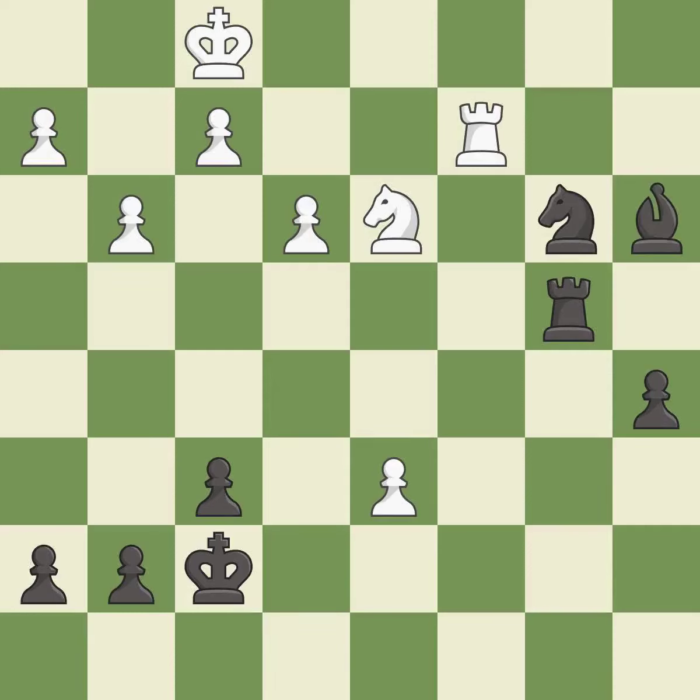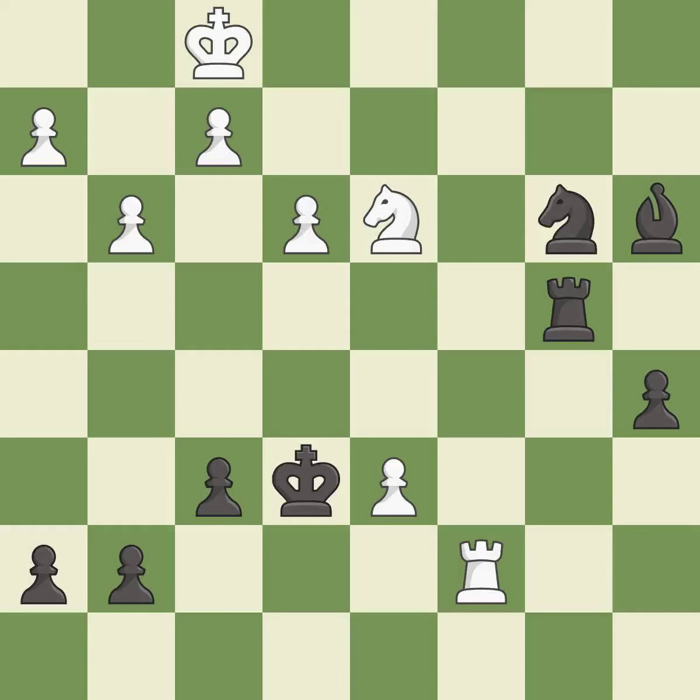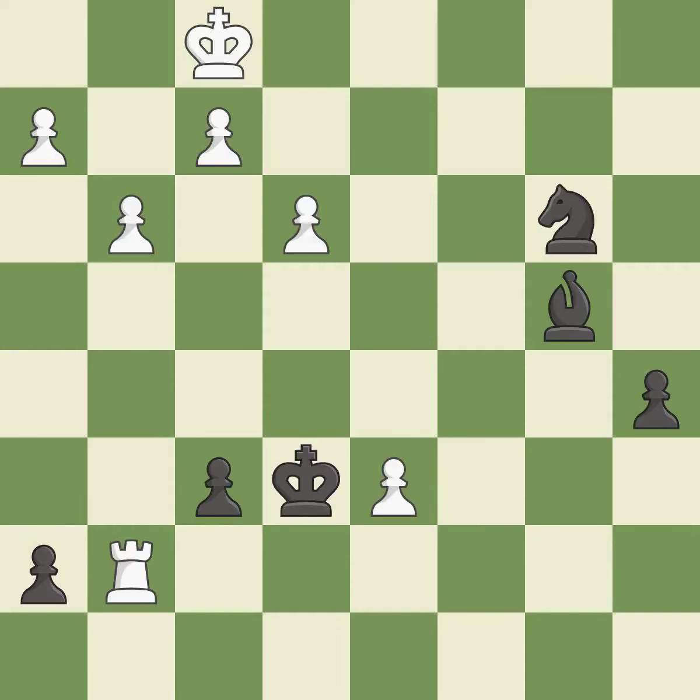This misses a chance to obtain a winning position. This overlooks an opportunity to threaten winning a pawn — it is a mistake. This wins material. This stops the opponent from being able to reveal an attack on a pawn — it is best. This steps away from the checking rook — it is best. This ignores an opportunity to win material — it is a miss. This overlooks a better way to recapture a piece. This allows the opponent to push a passed pawn towards promotion — it is an inaccuracy. This misses an opportunity to push a passed pawn towards promotion — it is a mistake. This is the only move that works.